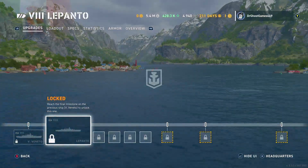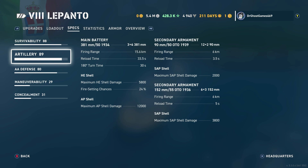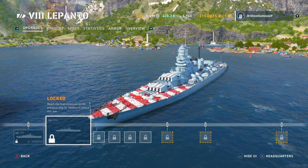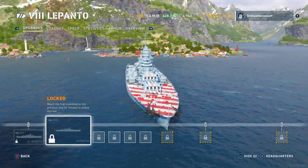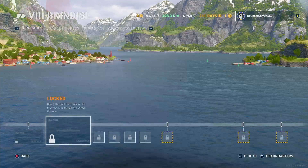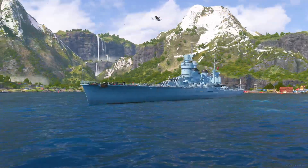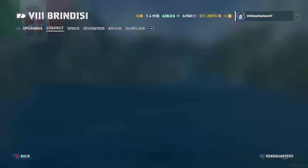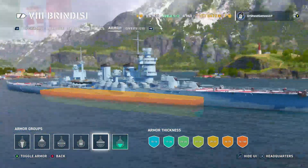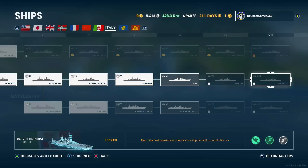Looks like the Lepanto's out. This thing looks pretty juicy — it's got big 381mm guns. Bad reload — yikes — but it does have 12 of them. That thing could be interesting. And the Brins D looks like a bigger Amalfi. Look how high that thing sits out of the water. How big is the citadel for this? Oh my god — that's going to be fun to shoot at as a battleship.